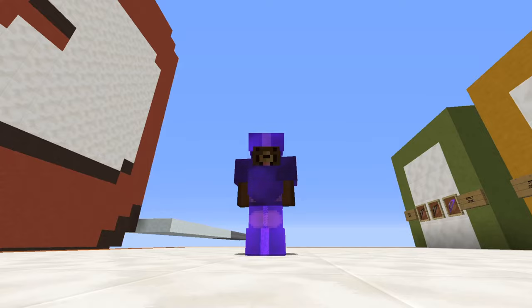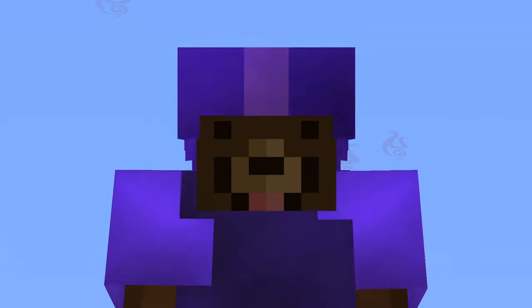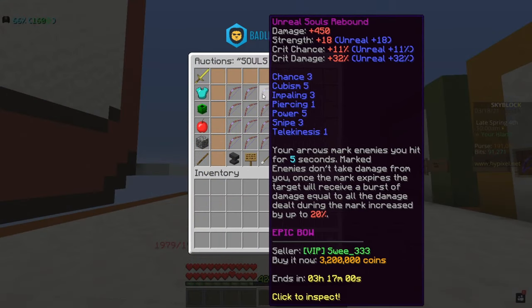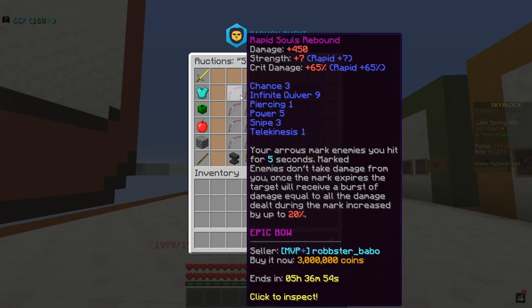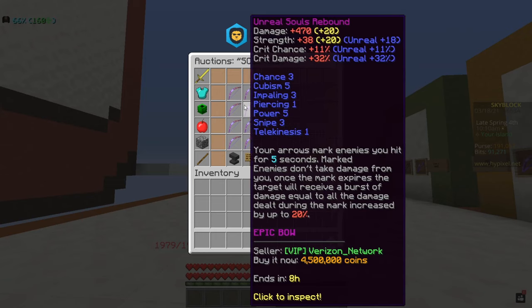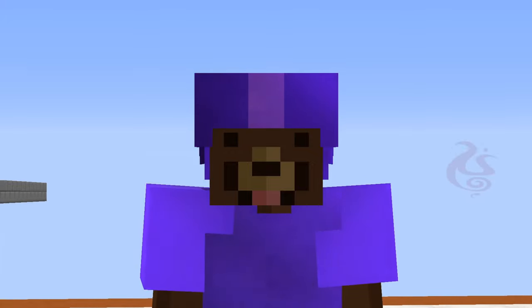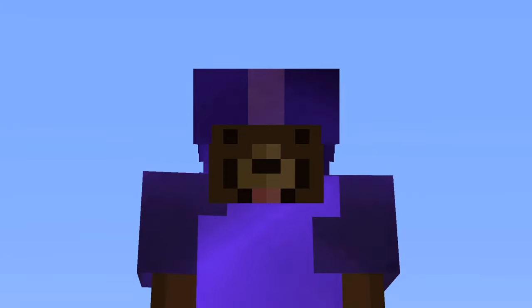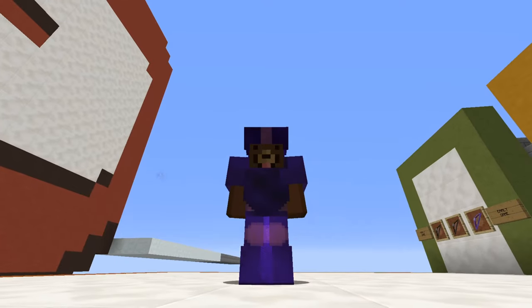There is one more bow that definitely needs a mention and that is the Soul's Rebound. This one could be classified as a mid-game bow, and unfortunately you're not able to put aiming on it either, which is a big downside. But this bow is amazing if you're grinding out monsters that have an insane amount of health — think certain bosses — and you want to use other weapons alongside it.